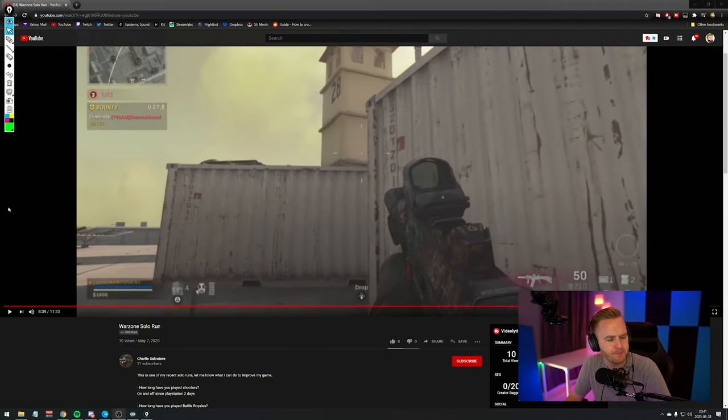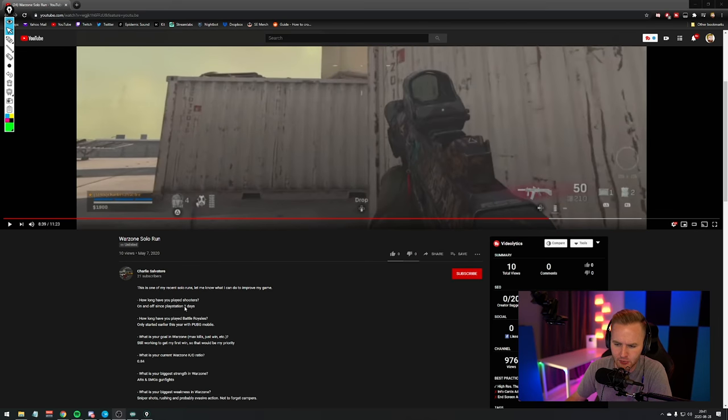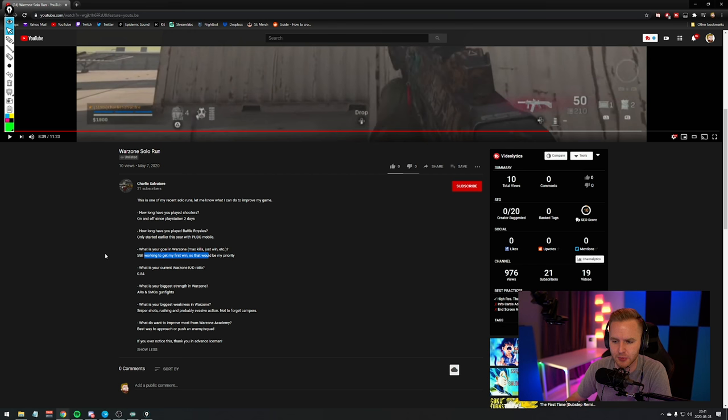Alright boys, let's get into it. So we're looking at Charlie Salvatore's gameplay. He said: this is one of my solo runs, let me know what I can do to improve my game. How long have you been playing shooters? On and off PlayStation — he says two years. How long have you played Battle Royales? Only started earlier this year with PUBG Mobile. KD ratio: 0.8, not bad. Biggest strengths: AR and SMG fights. What is your biggest weakness? Sniper shots, rushing, and probably evasive action. Not to forget campers — that's all of our problems.